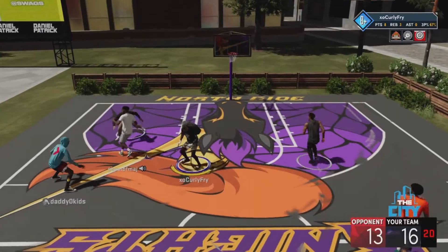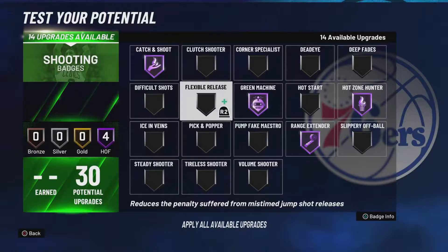For tier one we have Catch and Shoot, Green Machine, Range Extender, and Hot Zone Hunter. Catch and Shoot is really really good if you're a spot-up shooter. I still use Catch and Shoot even when I play and I'm usually the primary ball handler at point guard. I leave it on silver though — I don't put it on gold or hall of fame because I feel like it works just as good on silver.